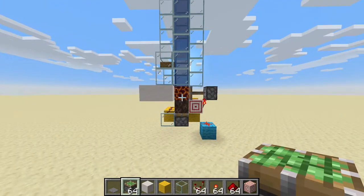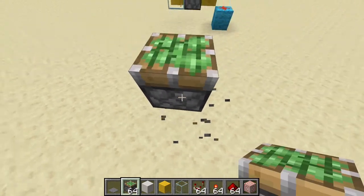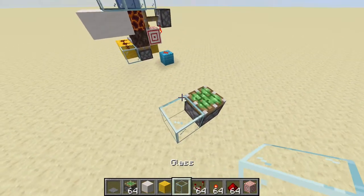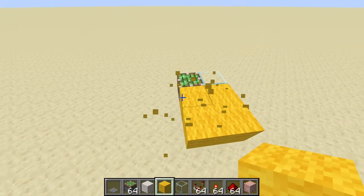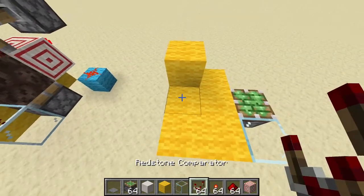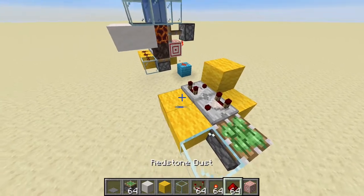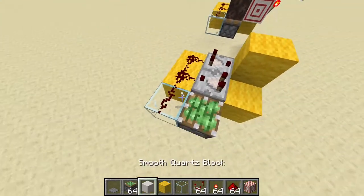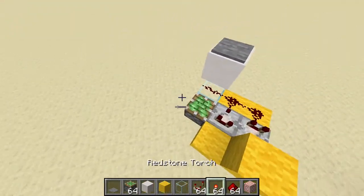I like to start with the bottom piston right here, and then I'm going to place some glass here with some wool for the pulse extender right about here, facing the block, and the other one here. We place redstone here — this is going to be our activation point, like this. Here it's going to activate everything.